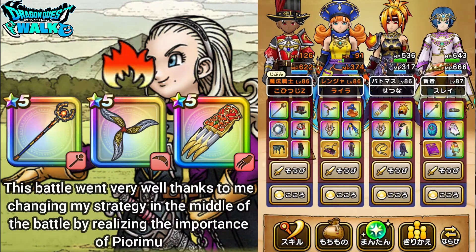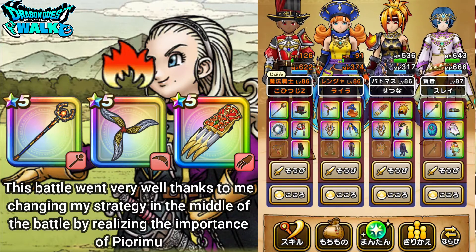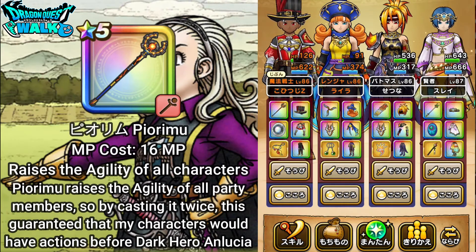That battle actually went quite well. I actually changed a bit of my strategy right in the middle of the battle. I've had issues with Anlucia going before my Sage at some point, but I remembered that with the Inferno Wand it has Pyorimu, which increases your agility. So if I cast that twice, most likely all my characters will go before her — and that actually did happen. So that really did help me out.